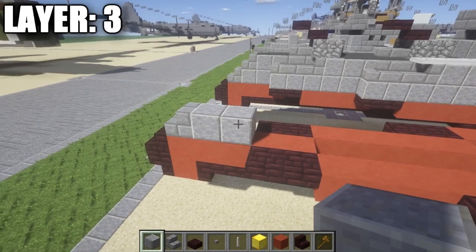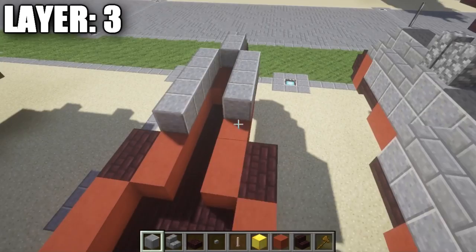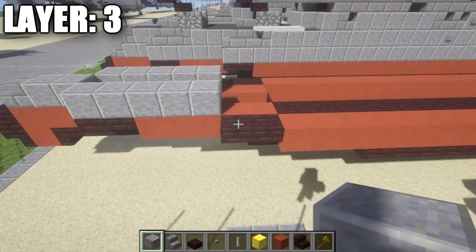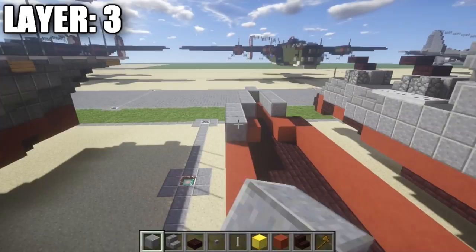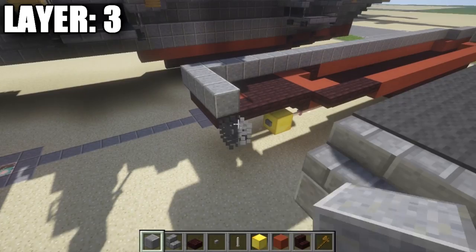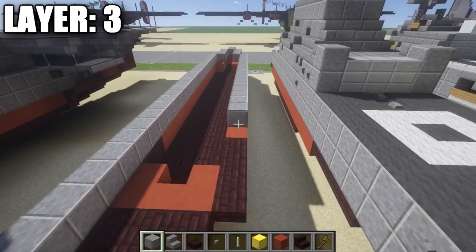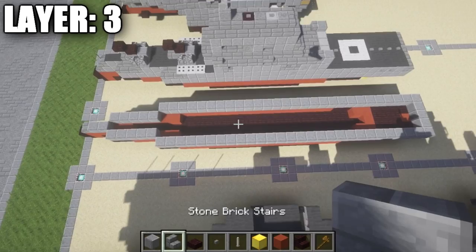Go back 4 more blocks giving a total of 5 polished diorite blocks — same thing on this side. Then go diagonal from this polished diorite block on top of the nether brick top slab, place a polished diorite block, and run this row all the way along the side, all the way back until you're equal with the nether brick top slabs. Place a row of 5 polished diorite across and run the same along the other side. That's it for layer 3.